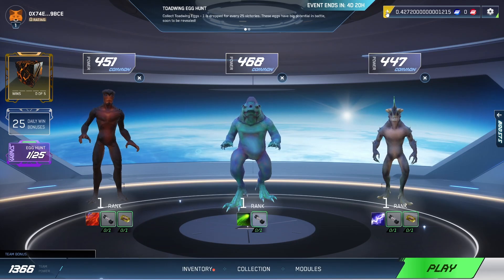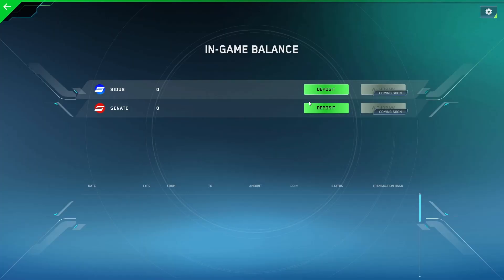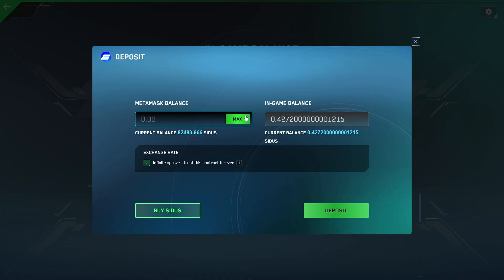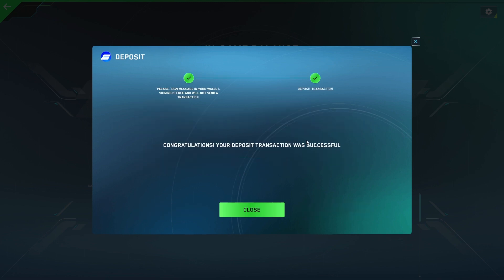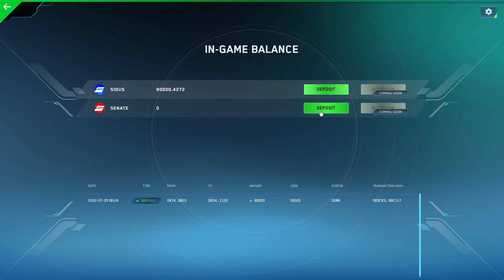Log into the game and then click on the plus sign in the upper right corner. Choose Cetus and click deposit. Specify the amount and press deposit. You will need to confirm the transaction and basically that's it. Note also that you can find links to all the exchanges for both tokens. Tokens will be credited to your account in approximately just a minute.